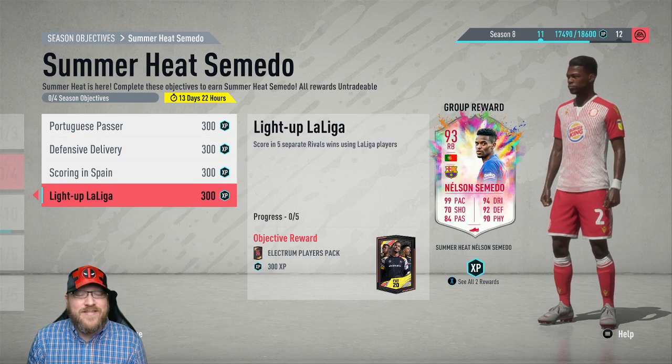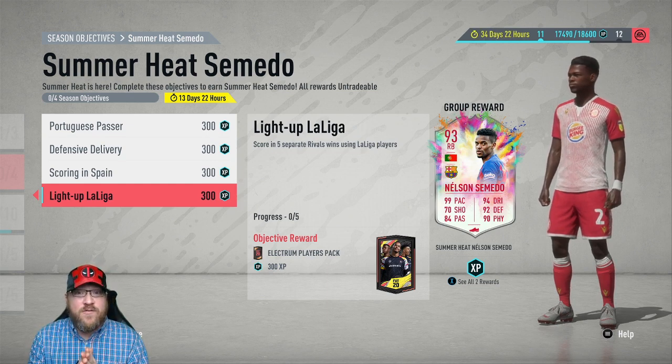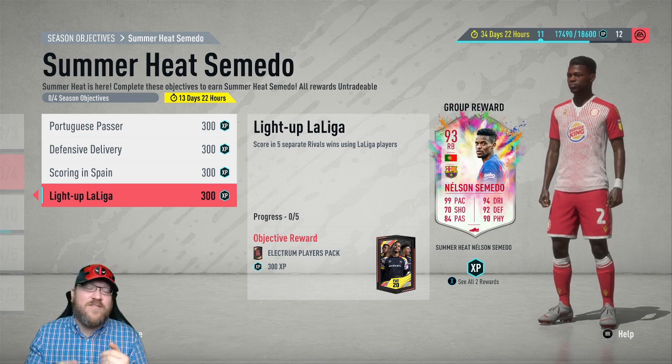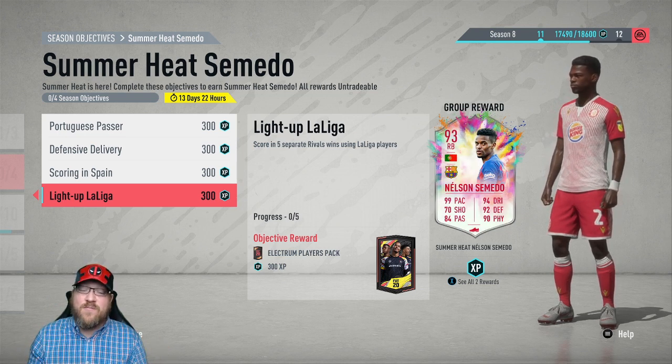Then the final one — this is the only hard one — and that is to score in five separate rivals wins using La Liga players. So you need to make sure you've got some La Liga players. Some of the best ones that are cheaper or you may already have in your team: I've noticed a lot of people have that Karim Benzema Team of the Season in their club somewhere, and that would be a good option for bringing in some goals.